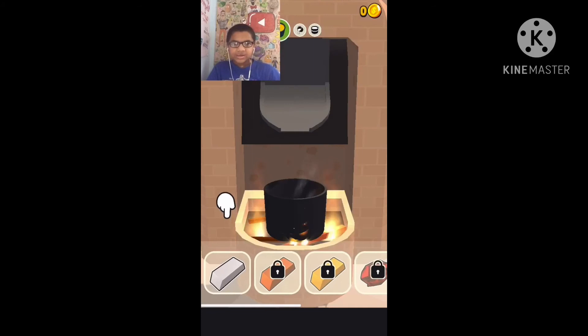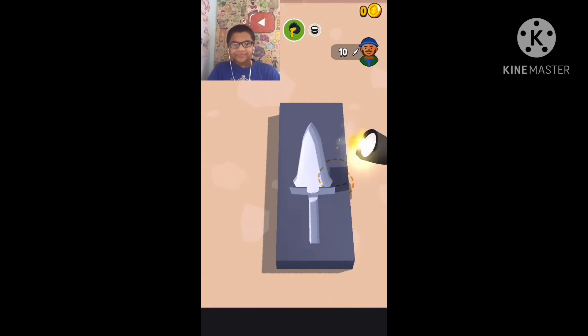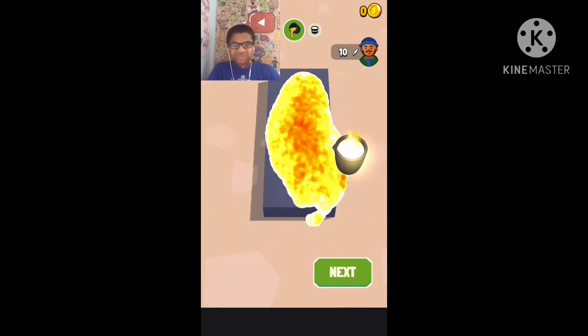Alright, we gotta put some cement into this fire bucket. I got a plus. I just gotta keep tapping it — okay, that mixed in some cement. Now I gotta pour the hot liquid. Oh, I'm doing so bad. I'd be so bad on Forged in Fire.